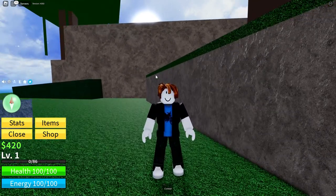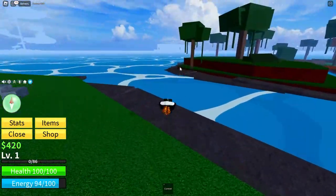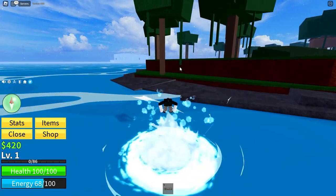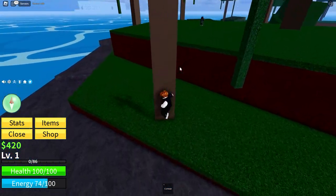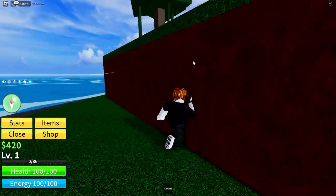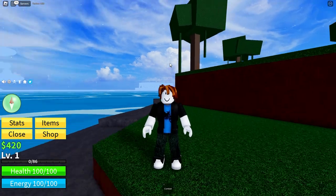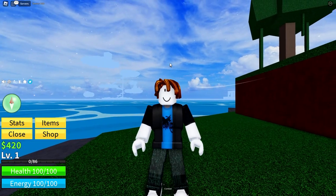The third method is finding fruit around the map. Every hour, a fruit spawns under completely random trees. For example, a fruit could spawn under any tree on the map, but with so many trees around, you'll have to be very lucky to find one. This is probably the hardest of the four methods.